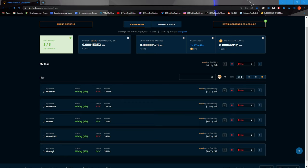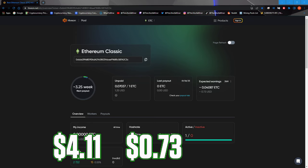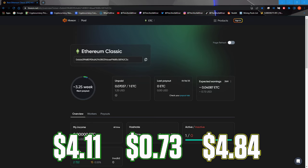Finally, let's dive into my mining profits. All my mining rigs on NiceHash are mining Kaspa and earning approximately $4.11 a day. Additionally, my AMD mining rig mining Ethereum Classic is generating around $0.73 per day. This brings my total daily earnings to approximately $4.84 per day. It's important to note that profits fluctuate on a daily basis — what I earn today may differ significantly from what I'll earn a week or a month from now.